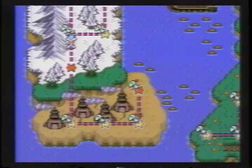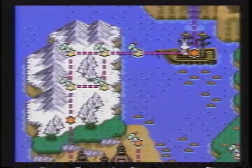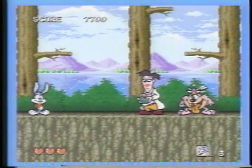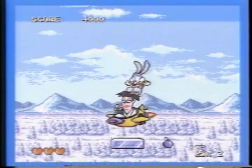It seems Buster Bunny has stumbled upon a map that indicates hidden treasure dripping in 14-carat gold. You, as our brave little Buster, must race to uncover the loot and free your friends from Montana Max's clutches before he and his henchmen get the booty and keep it for themselves.